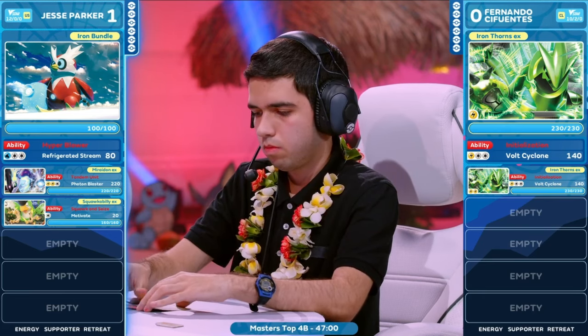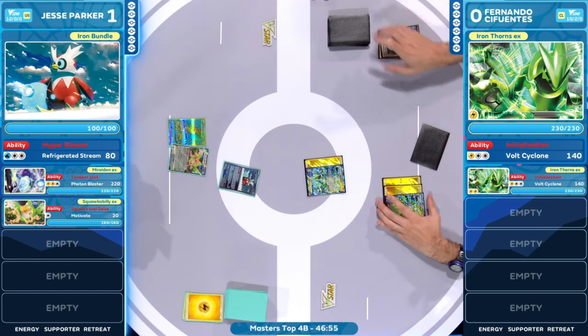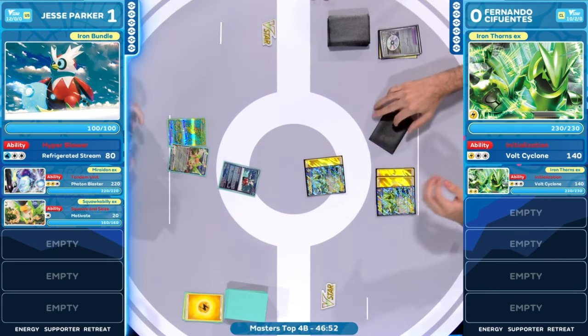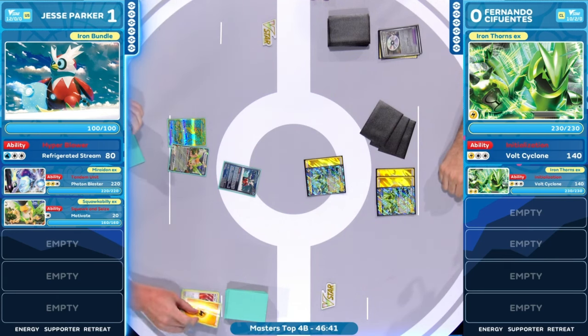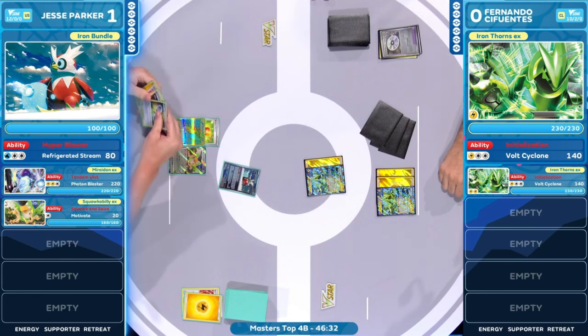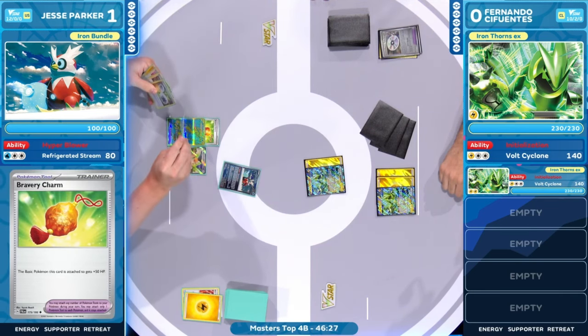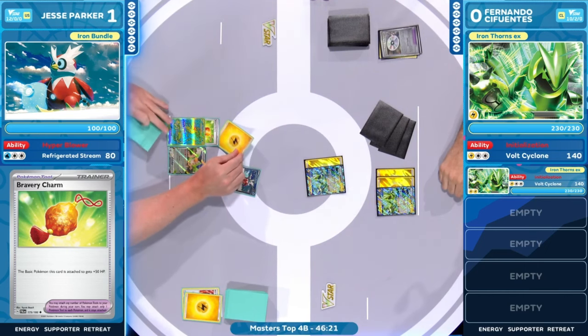We're not going to see those turns where you're just lacking energy. These Pokemon will be lined up for future turns. That pressure is so difficult for Jesse to consider at this point. His hand is going nowhere — it's just basic energy attached. He's in the play lab trying to figure out what to do. Trying to piece the cards together. We're going to see the Bravery Charm come down onto the Mariodon. We're just playing anything at this point in time, but we have the energy. We saw what happened in the last one — we're struggling here.